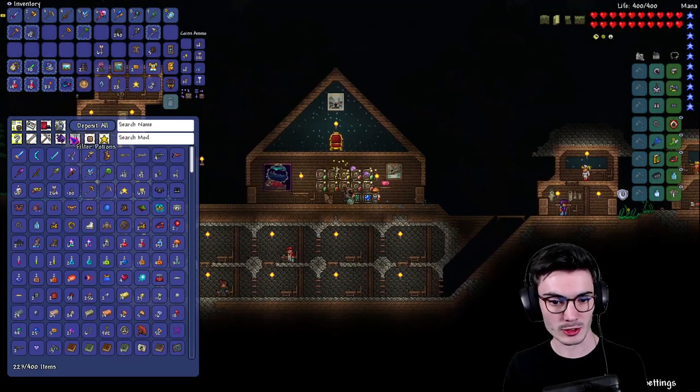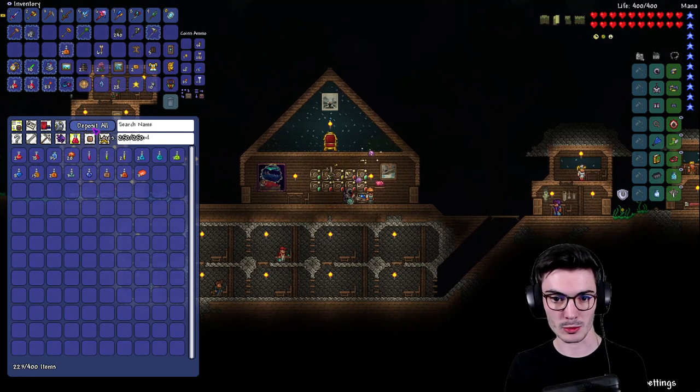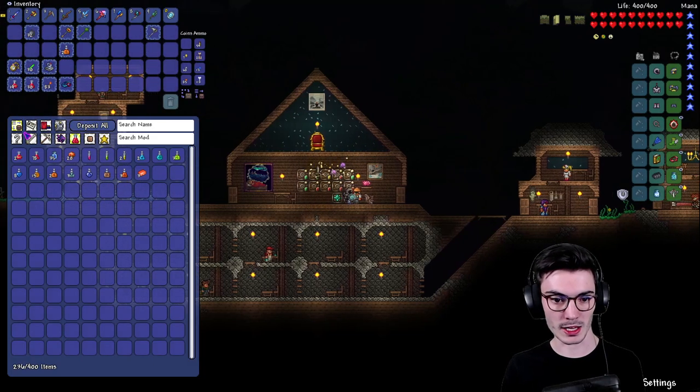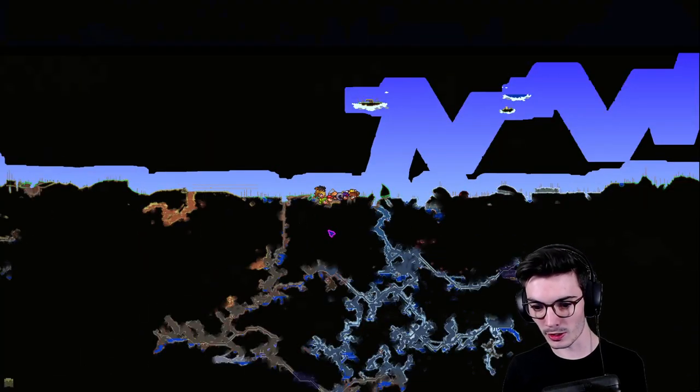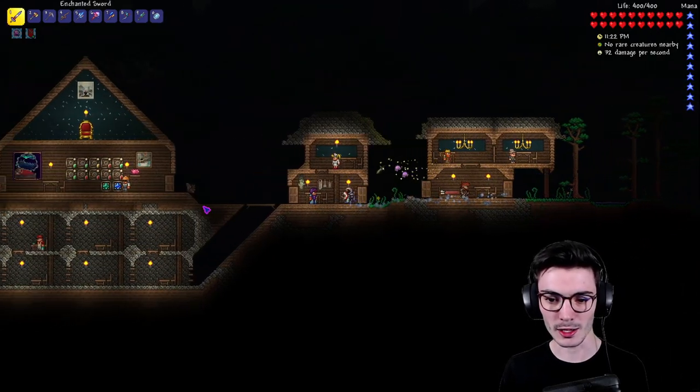Let's grab our potions, quick stack everything else away, and go look for the Goblin Tinkerer. I'm going to grab this star real quick and then head back down.